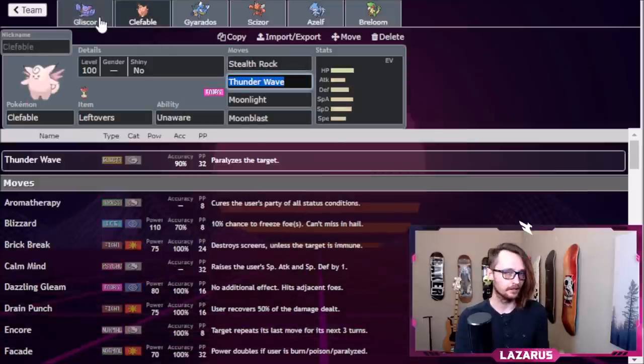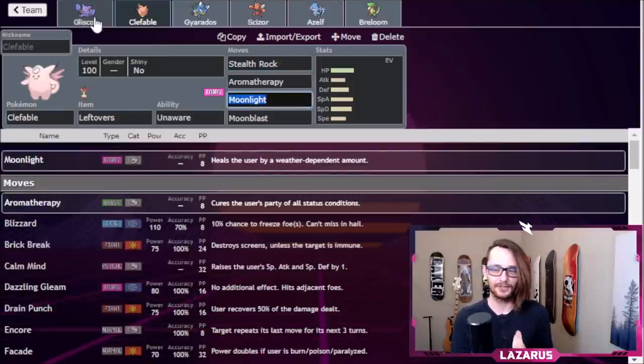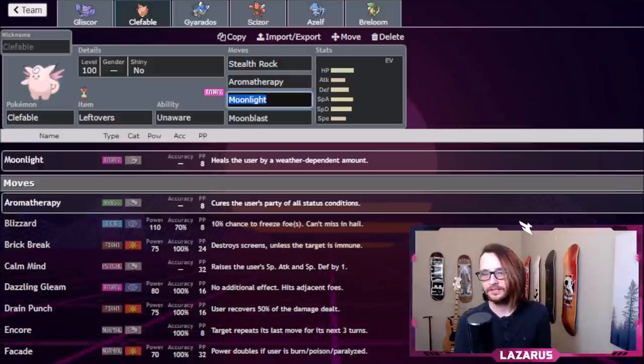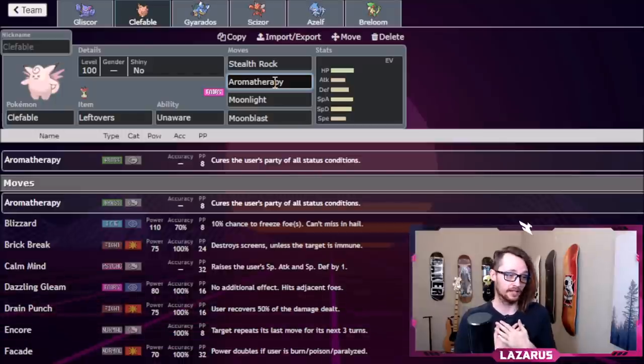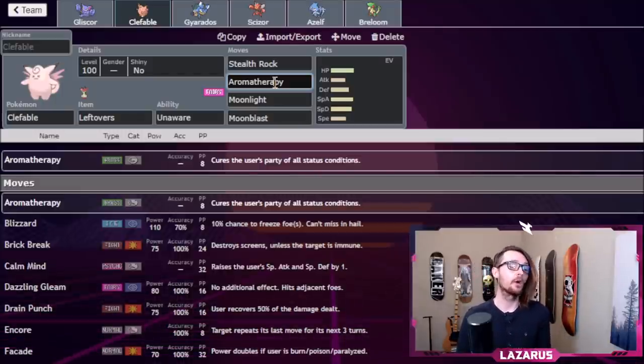Aromatherapy heals your whole team. If my Gyarados gets hit with a Thunder Wave, my Scizor gets a Will-O-Wisp, or my Azelf gets put to sleep, I can switch in Clefable and use Aromatherapy to fully heal my team's status. It makes Clefable a really good cleric mon that you can switch in — and Unaware means we won't just get swept by a boosted Pokemon even while we're cleansing.